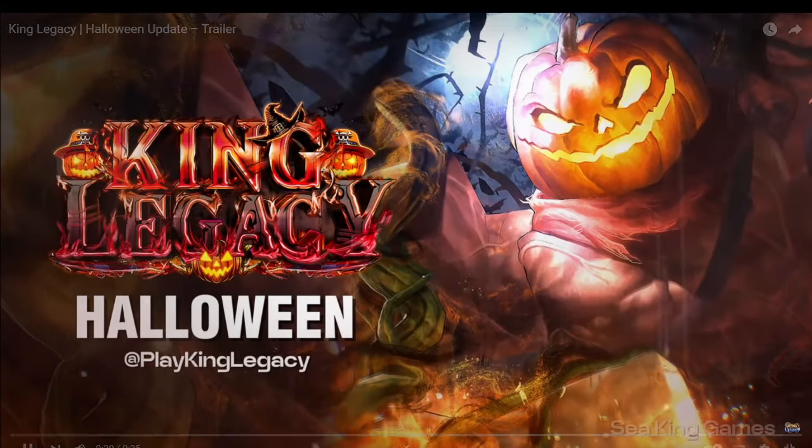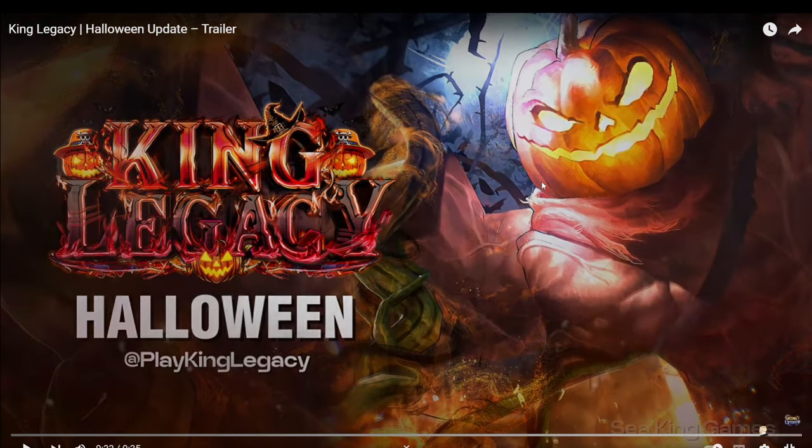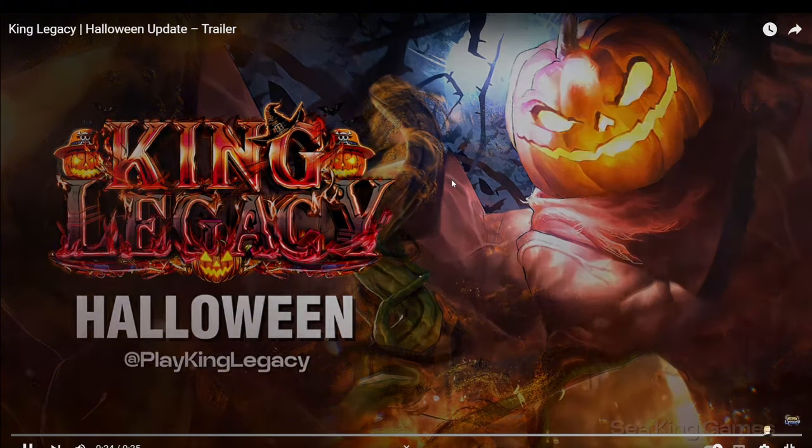It's not a lot of content, but we got this five, six, seven days after the last update, so the lack of content doesn't really matter. We got two new weapons to grind for, we might have some accessories, and we got two new bosses — a new third sea boss and one for second sea that has the Pumpkin Smasher.